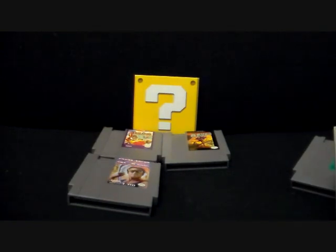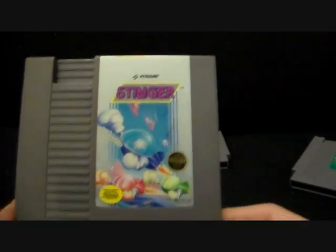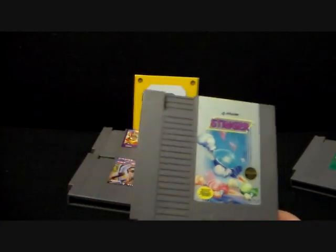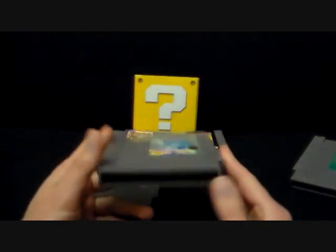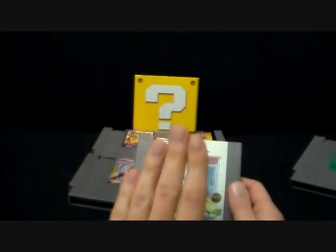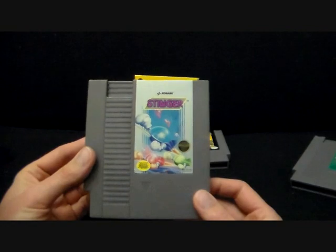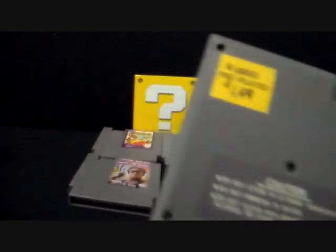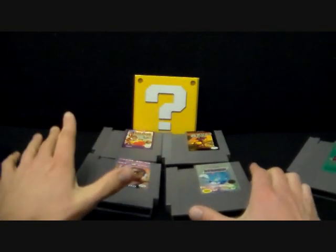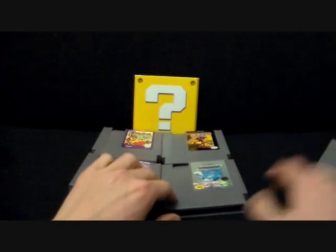I found this pretty interesting — I never knew there was a Nintendo game based around the TwinBee games that was actually released in North America. It's Stinger by Konami, also known as TwinBee in Japan. There's also a TwinBee 3D Classics on the 3DS. Originally the games are a vertical shooter, but this one is horizontal, like Gradius. So that's pretty cool. And like I said, all six games were $5 each.